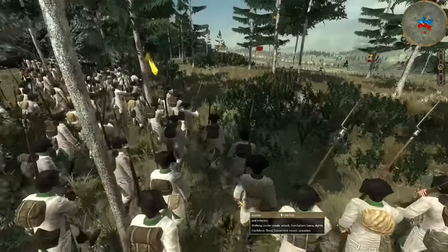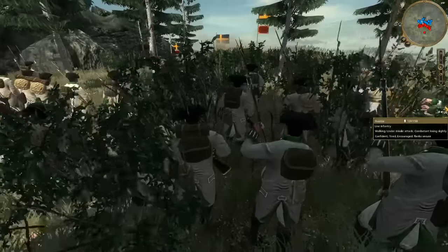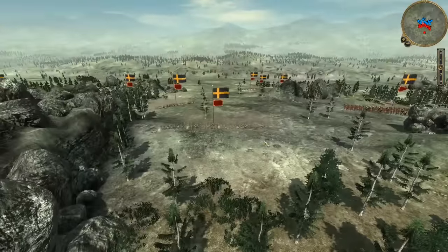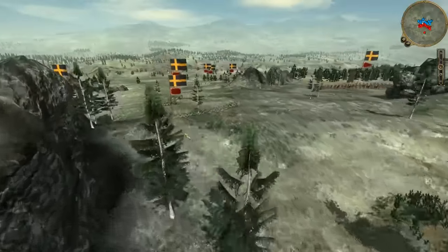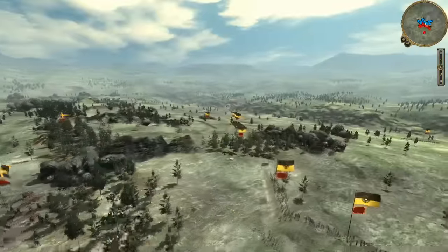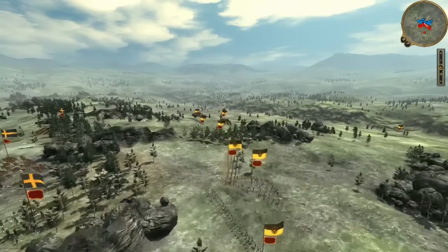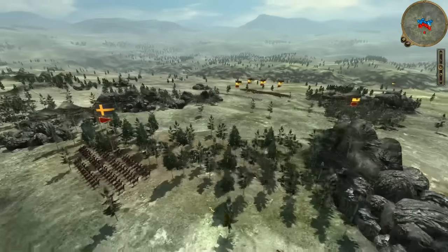My guys have set up stakes and I want to start getting the initial volleys against these guys. I clipped about 15 of them in that first engagement, and now he's going to prepare for a follow-up volley. I got right out of position behind the cusp of this hill, set up stakes so he couldn't counter charge me. I just want to get the initial volleys and then retreat out of there. Did a similar thing over here with my light dragoons — got a nice volley, did some clipping damage, then retreated. I'm being very cautious with my approach.